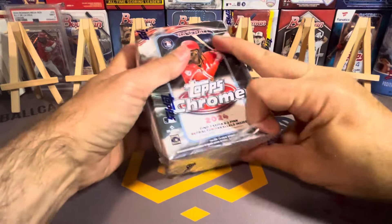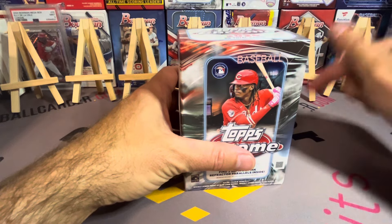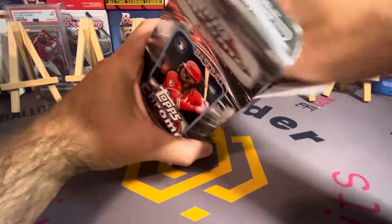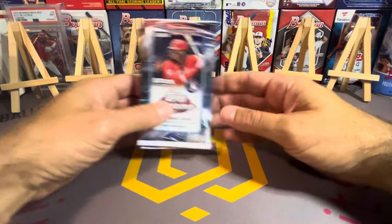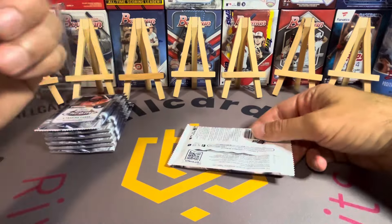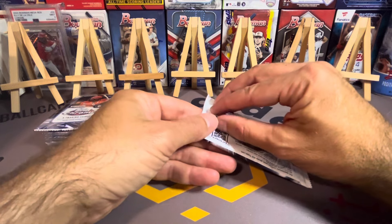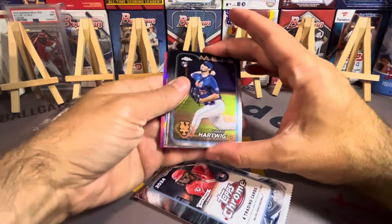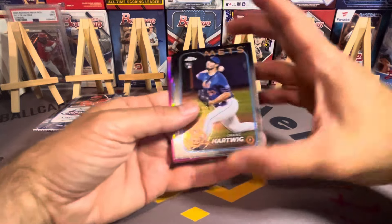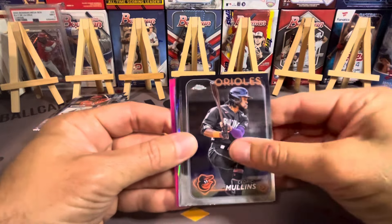If you haven't seen it already, two videos ago I hit a rookie rush South Fralich red parallel to five in the video. I have no idea what the value is on that — it's a sweet card. The odds of hitting that card in a blaster box is one in 1.3 million packs. That's insane. In a hobby delight box you had like a one in 6,000, so it's a tough hit. In a blaster box, one in 1.3 million — I've never hit that rare of a card.